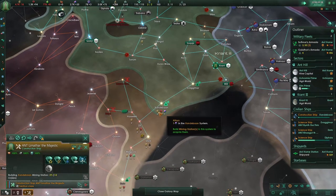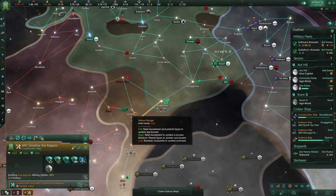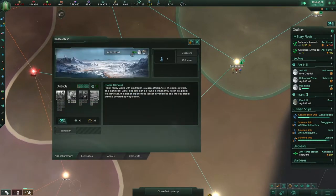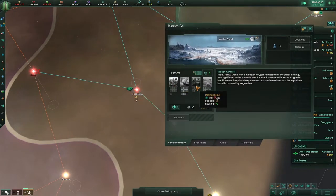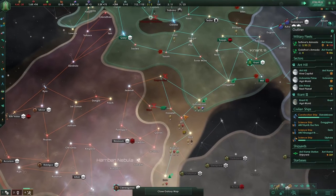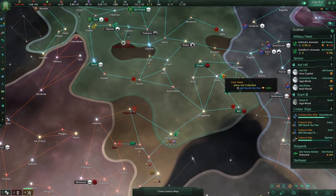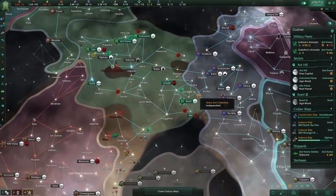Our construction is complete — mining bases, and then build out over there. We'll get this system first, let's look at that. Yeah, maybe not the best, but hey — who knows. Not having fleets right now, year 2380. Okay, so it's been quite passive, actually.